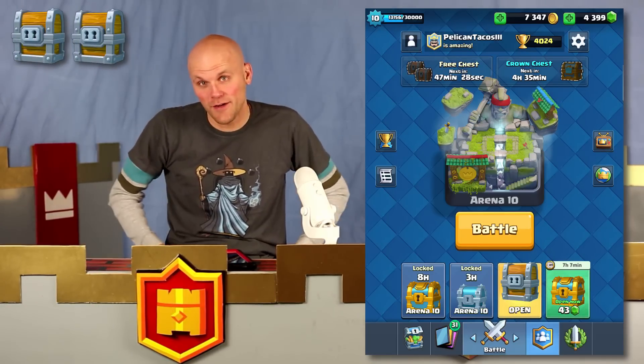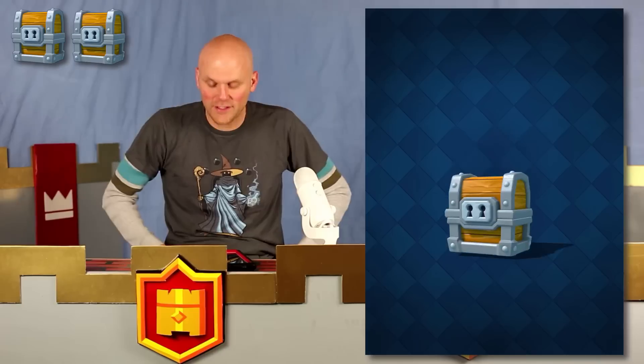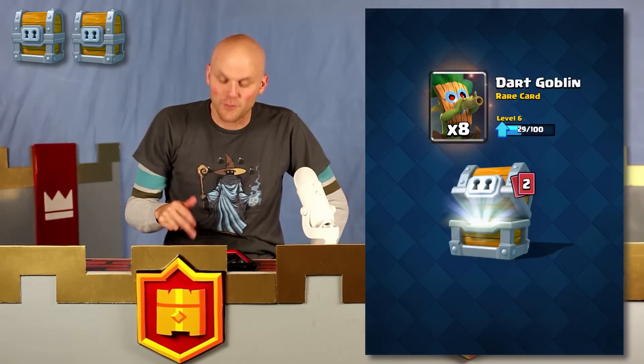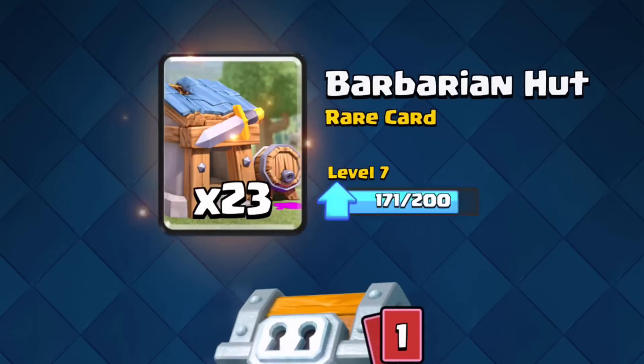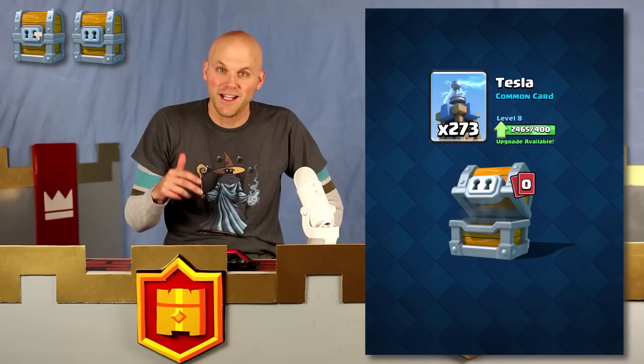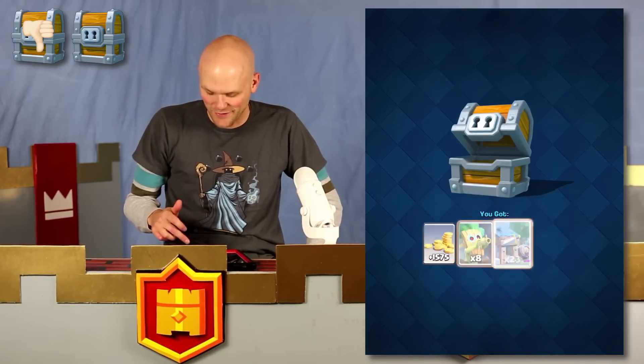Here we go. Giant chest coming right off the bat from my Pelican Tacos 3 account. We got a couple milestones for me today, which is pretty awesome. We're going to hopefully get some really good stuff in this giant chest. We got dark goblins, 23 barbarian huts, and 273 tassels. Not too bad.